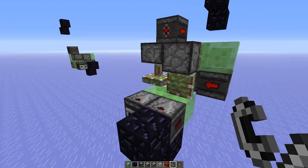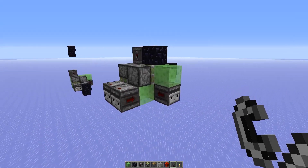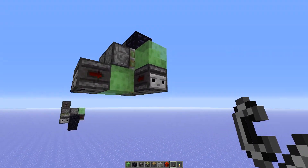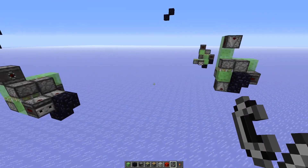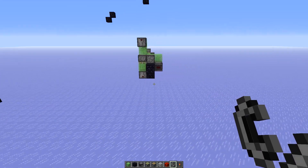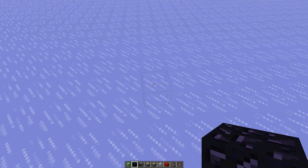So this directional design only uses four sticky pistons, four observers, and five slime blocks. Now I'm going to show you how to build all three designs. We'll start with the smallest one first — the directional one.